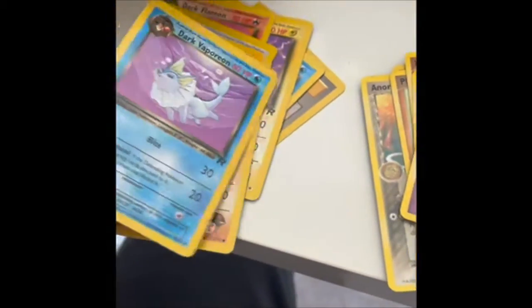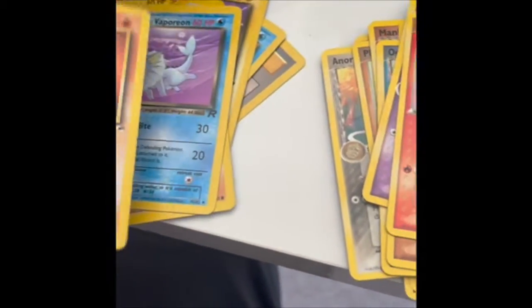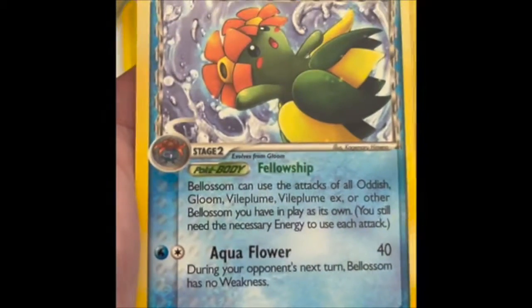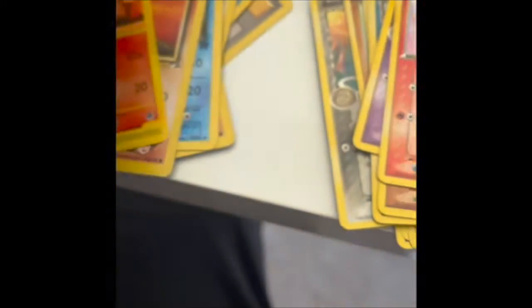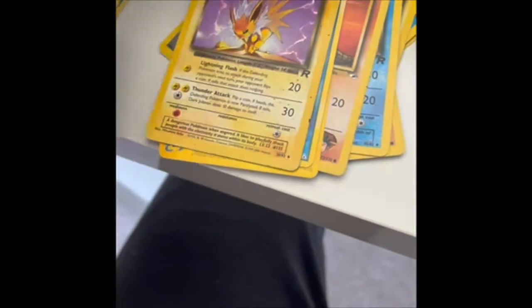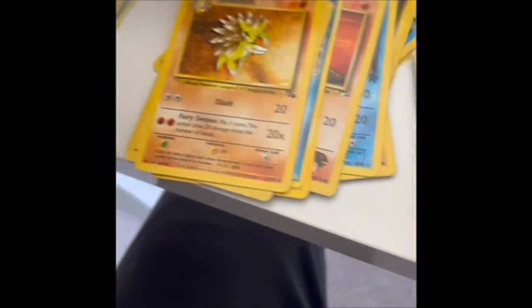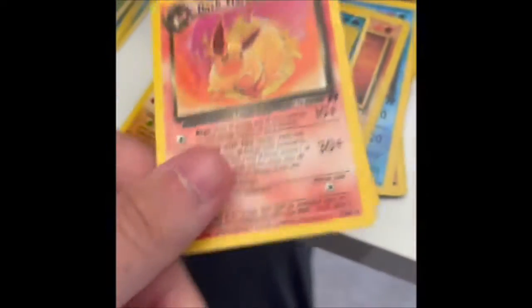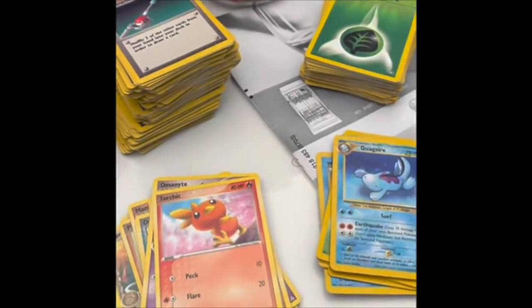Another Dark Vaporeon, another Brock's Sandshrew because why not. Charmander E-Series — I just really like the artwork on that. Blossom Delta Species, Water Blossom — I want them to bring back Delta Species and things. Dark Jolteon, Sandslash because why not, another Charmander, I just like the artwork. Another Magma which I like the artwork, and Dark Flareon. So yeah, that's your lot.